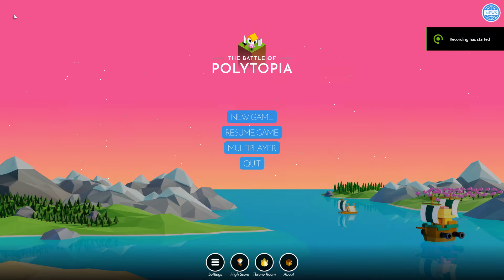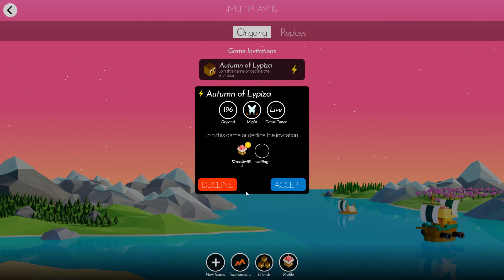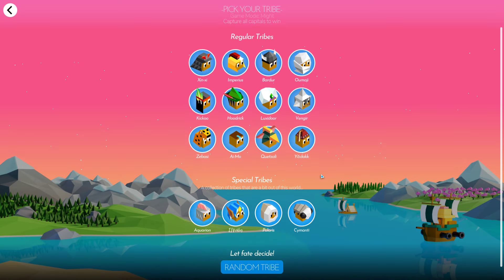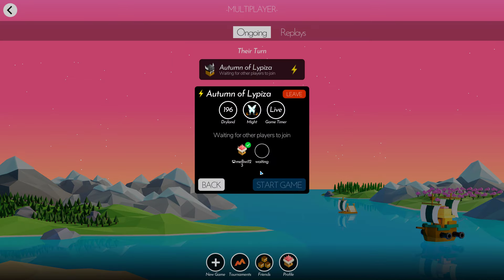Hello beautiful people on the internet! Today we're going to make a random multiplayer game. Let's do two players, Drylands, small — let's accept it — and we are going to pick Bardor.